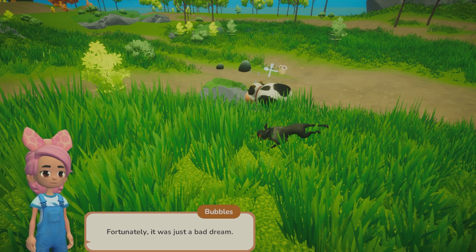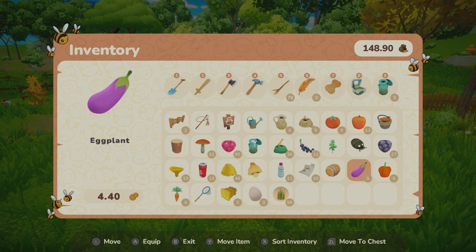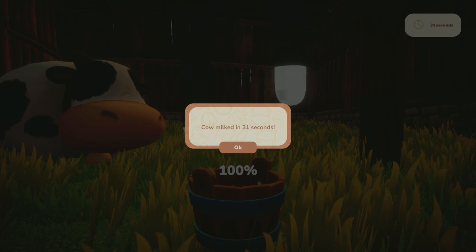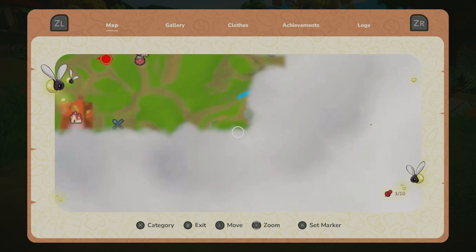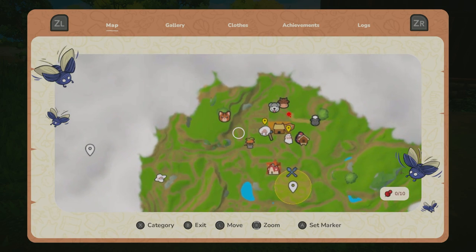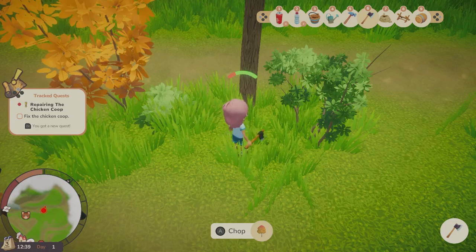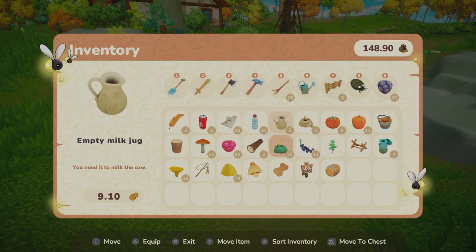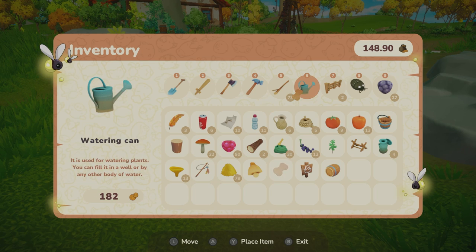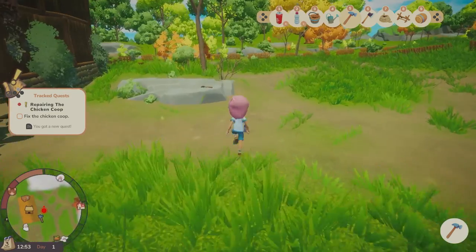There's also a fun gameplay mechanic that happens at night where you dream, and I'm not going to tell you much because I want you to try it for yourself. As I mentioned, you have quests that you can track and the game shows you exactly where these quests are. I was pleasantly surprised by how big the map is — at first it's all covered with a cloud but the more you explore, the more you will reveal. However, one of my complaints is that there are just so many tools and they take up such a massive space in your inventory. You can increase the size of your inventory, but games like Roots of Pacha spoiled me with the compilation of tools in one place.